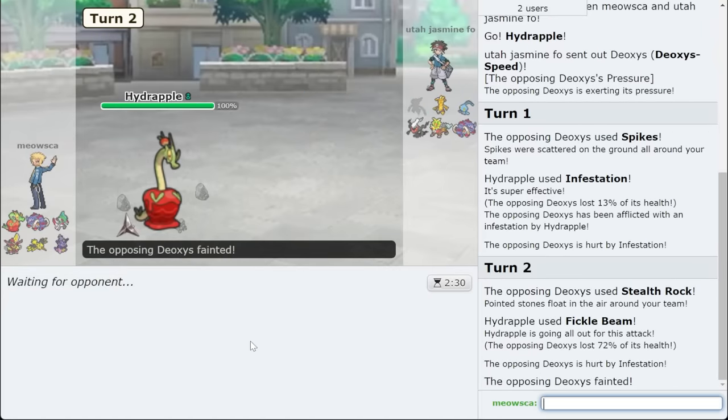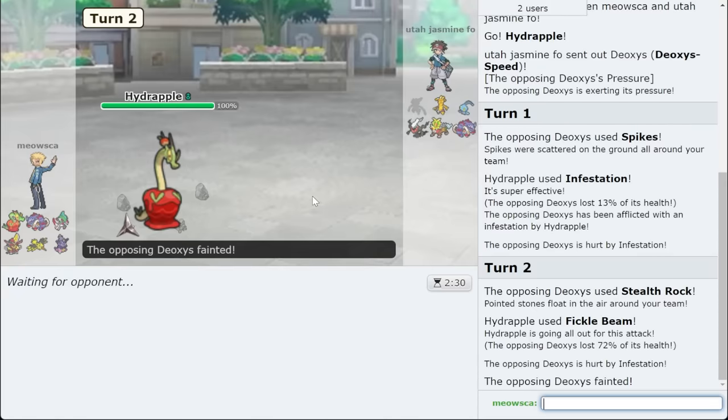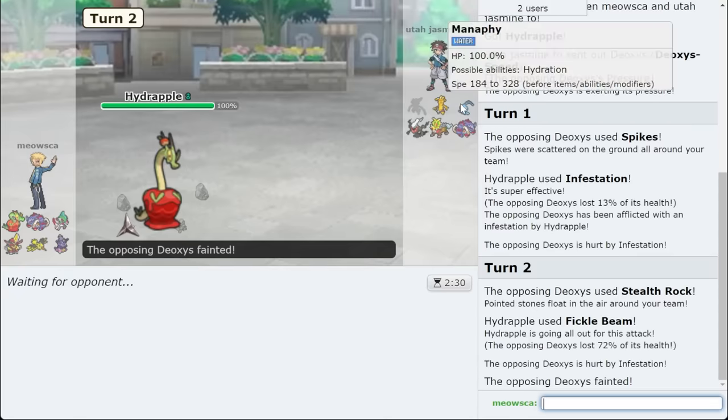If you enjoy the content, make sure you let me know by leaving a like and feel free to sub — I'm on my way to half a million. I don't even know what they beat this Pokemon with. I just go for Infestation on Goldengo, get my chip, and then go for Earth Power and beat it 1v1.